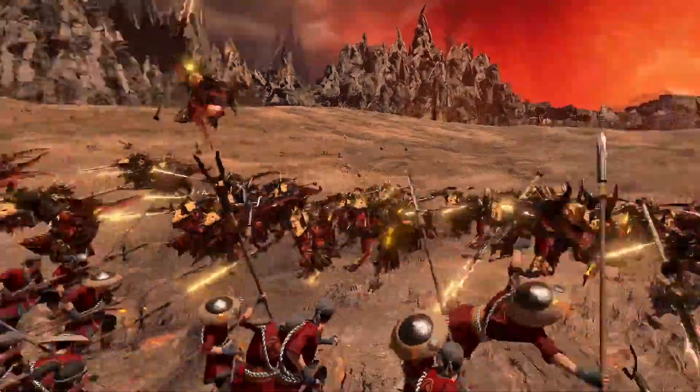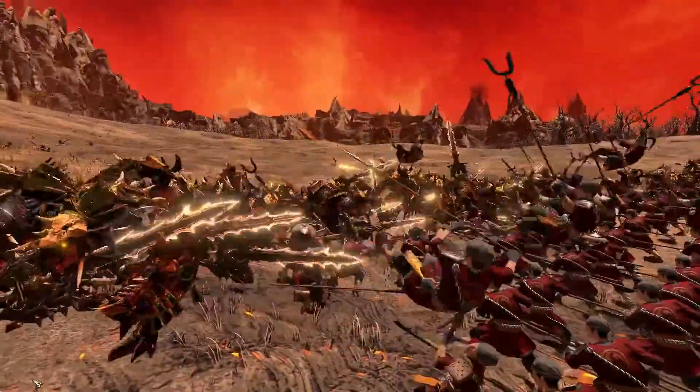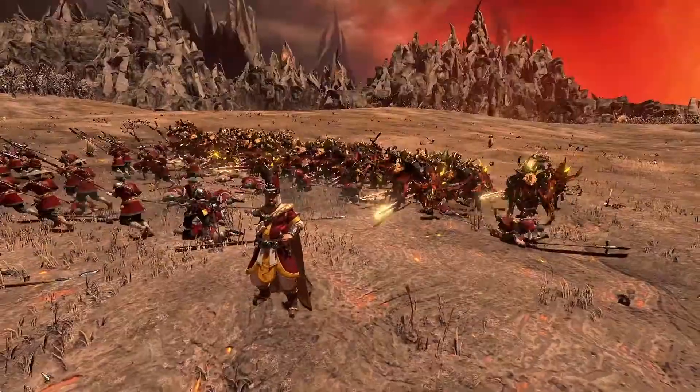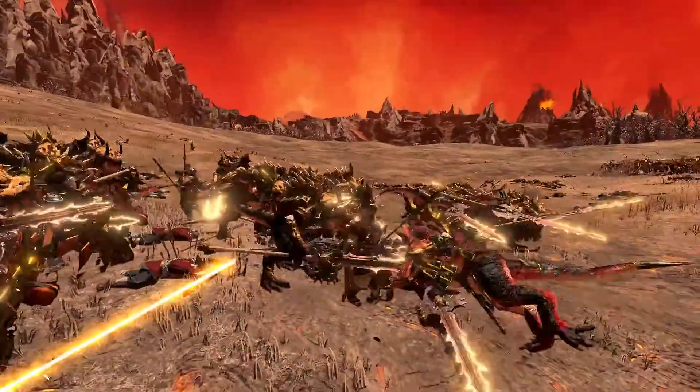Inside combat, they'll come charging right into their enemies and begin to set the Peasant Long Spearmen on fire, striking them time and again with their weapons, sending the Peasant Long Spearmen flying and cutting a swath right through their lines. And once the Peasant Long Spearmen have routed, the Coronate Guard will set their attention on the Lord Magistrate, easily bringing him down as well.